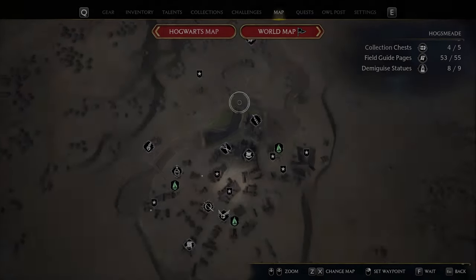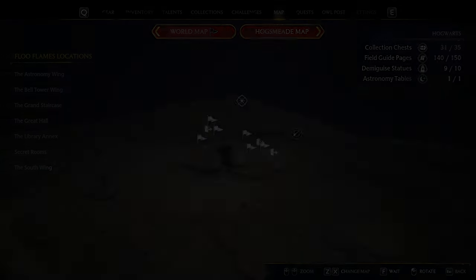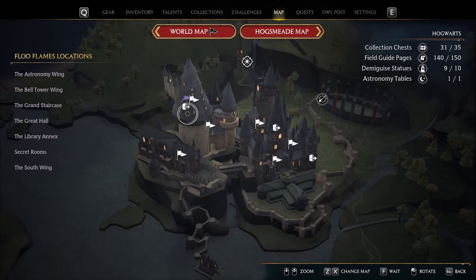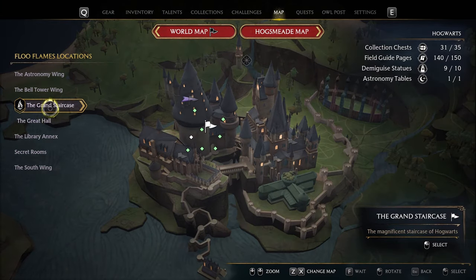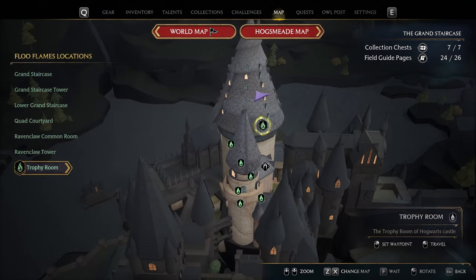We took the key on the table. Now let's go to the room itself. For that we're going to use the map — go to the grand staircase and then the trophy room. The trough room is below; we need to go basically up.